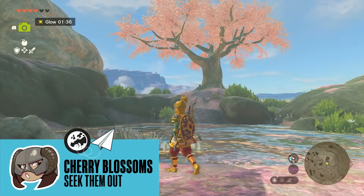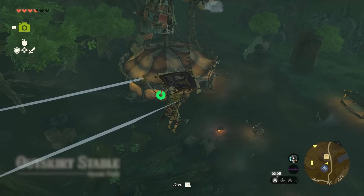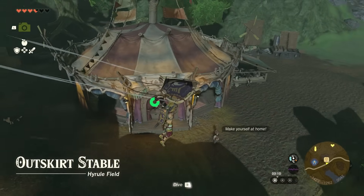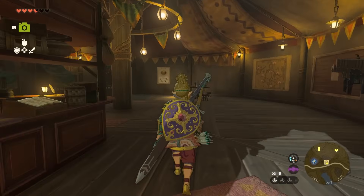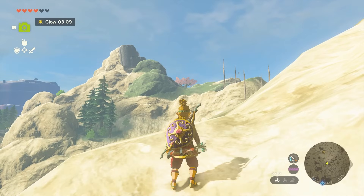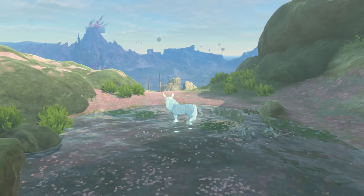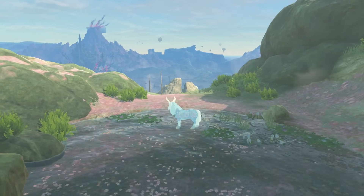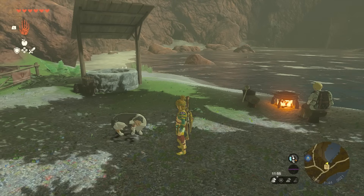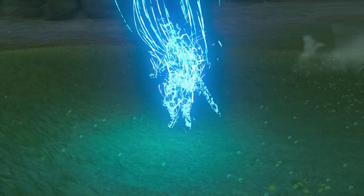Cherry blossom trees aren't just pretty — they're linked to a special creature named Satori. Although their trademark pink is hard to miss, cherry blossom trees tend to be high up, so you'll need some guidance about where to look. Luckily, the Outskirt Stable near a great fairy has a full map for you to screenshot and follow to find that blush topiary. Offer fruit to them and a Satori will appear and show you specific nearby locations you should definitely investigate. Be prepared to mark those locations on your map, as the Satori's guidance will disappear over time.